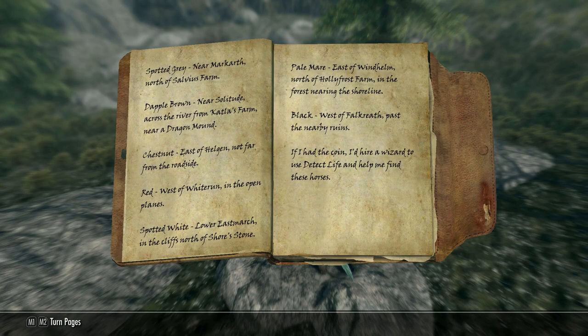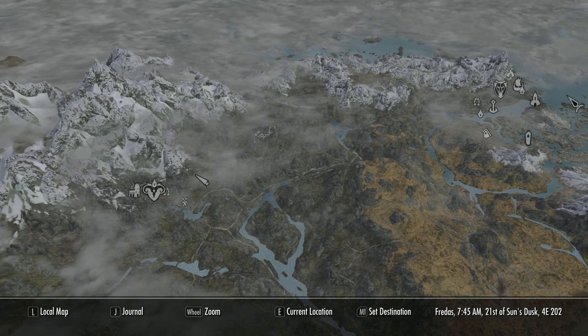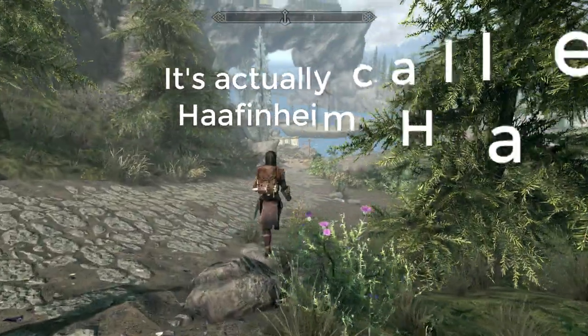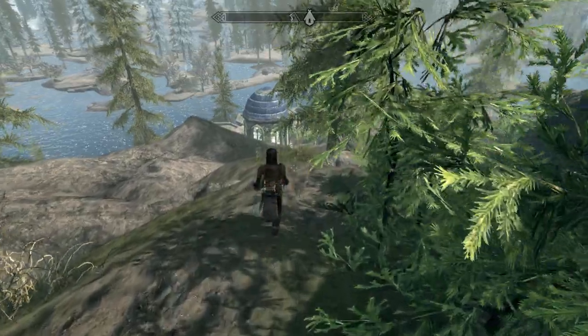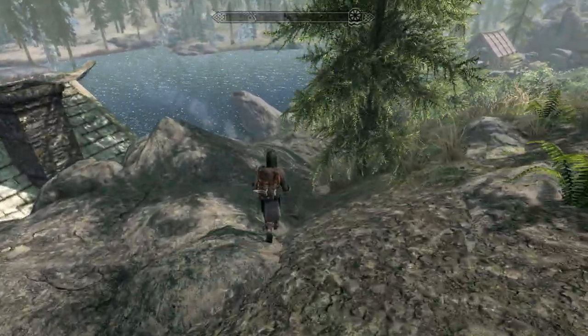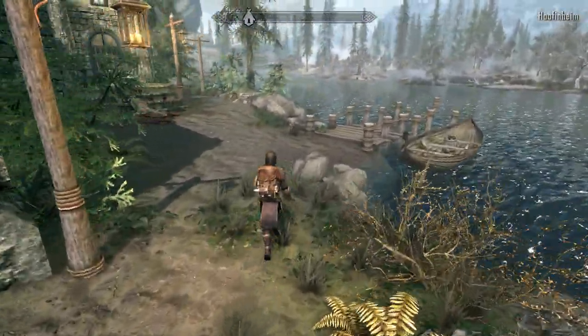Dapper Brown near Solitude — across the river from Catlin's Farm, near a dragon mound. Head over to Solitude, Catlin's Farm. I've got the mod Hellyarkin Hall there, which you can fast travel to, but many of you won't have that, so I'll go straight from Catlin's Farm. By the way, it's a fantastic player home — it's on Xbox and obviously PC. Sorry, PS4 guys. It's a beautiful home; I did a walkthrough on it and a review. It's wonderful, really is a great home.